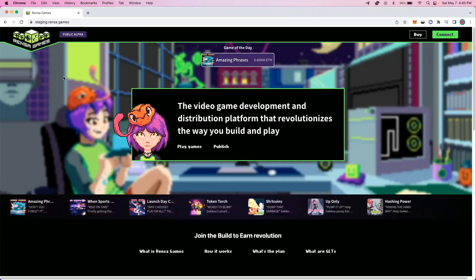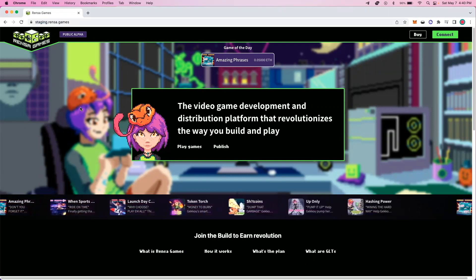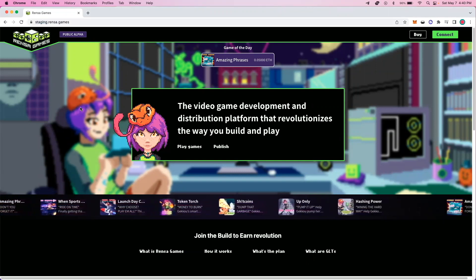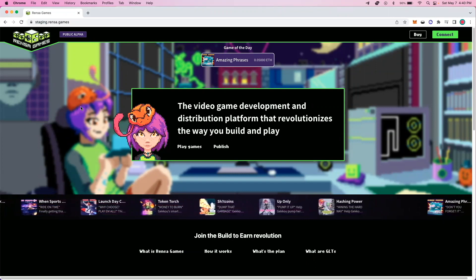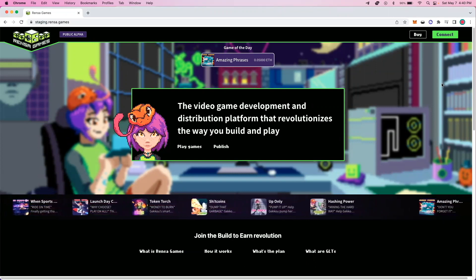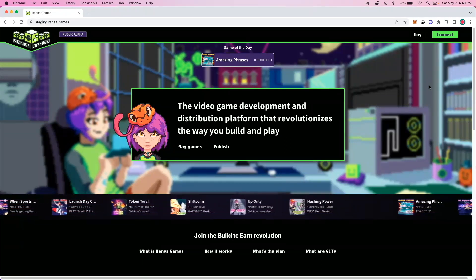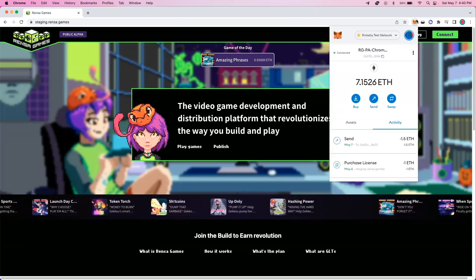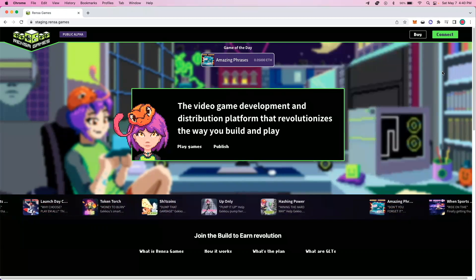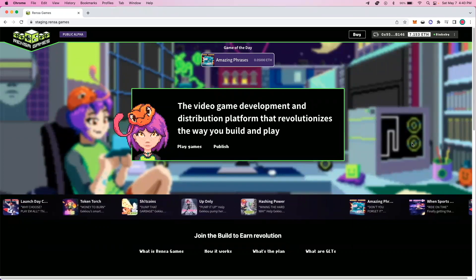This is our landing page for Rents of Games. You'll note quickly, we are in a staging environment for the purposes of this demonstration. However, we did go live on March 31st with games on both the Ethereum and Polygon blockchains. Since we are a blockchain project, we don't require email nor passwords. Users can simply log in with a Web3 wallet, such as MetaMask. So I'm logged into MetaMask, I'll quickly hit connect, select MetaMask, and I'm logged in.